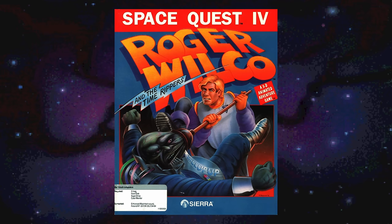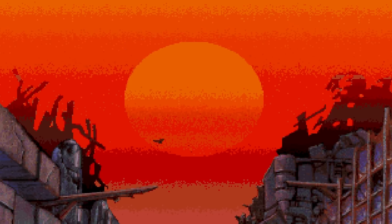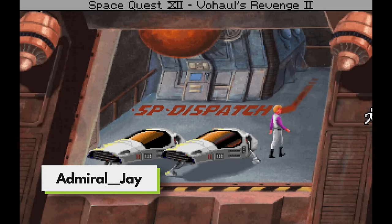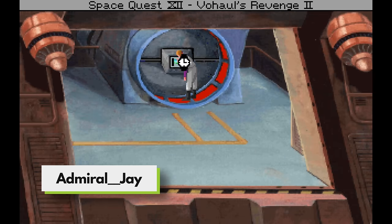Space Quest IV: Roger Wilco and the Time Rippers is a point-and-click adventure sci-fi comedy from 1991, and today you'll learn how speedrunners beat the game in under 10 minutes. We're going to be watching an Any% run by Admiral Jay, the current world record holder.